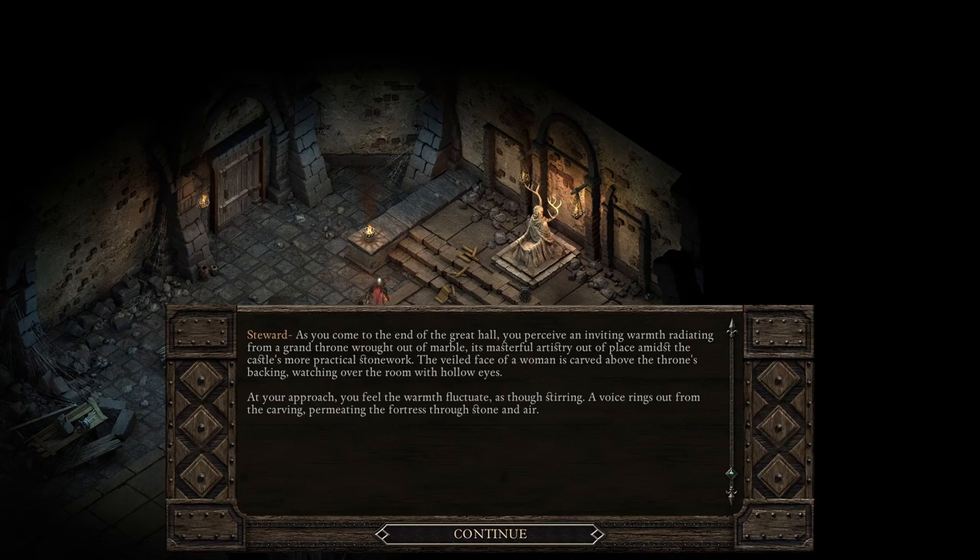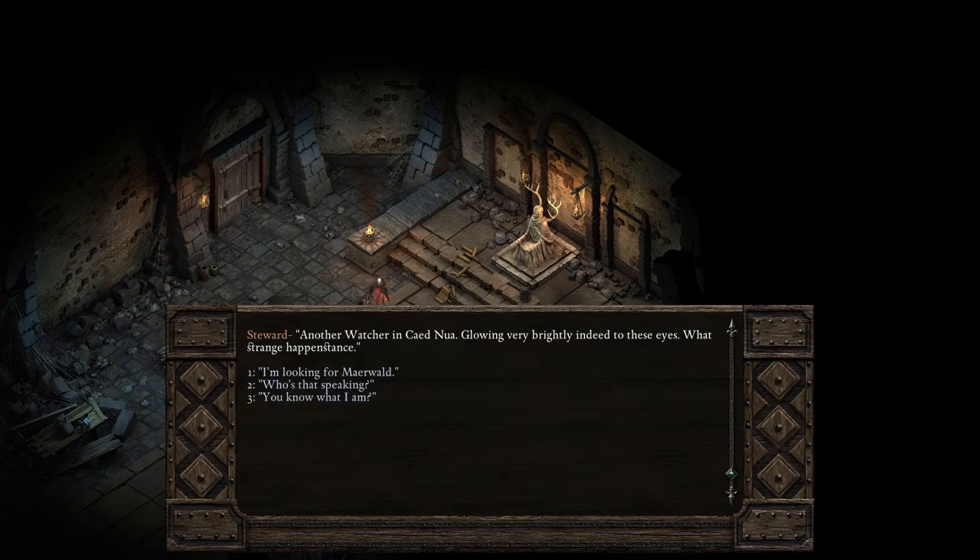As you come to the end of the great hall, you perceive an inviting warmth radiating from a grand throne worked out of marble. It's masterful artistry, out of place amidst the castle's more practical stonework. The veiled face of a woman is carved above the throne's backing. A voice rings out from the carving: 'Another watcher in Caed Nua — glowing very brightly indeed to these eyes. What strange happenstance.'